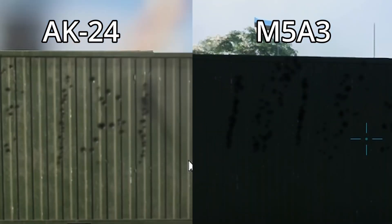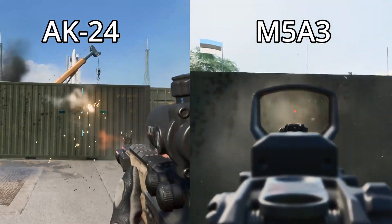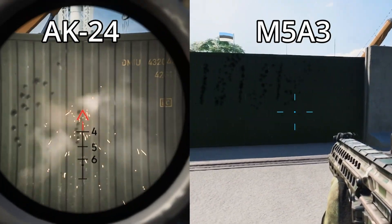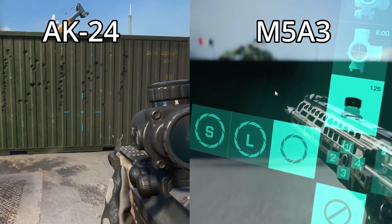The M5 also has less recoil, so you should be able to stay on target easier. Although, I did find that the AK's recoil did bring rounds up from torso shots to head shots, which would make the time to kill a little bit faster.